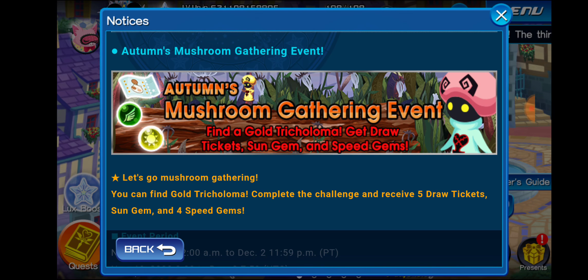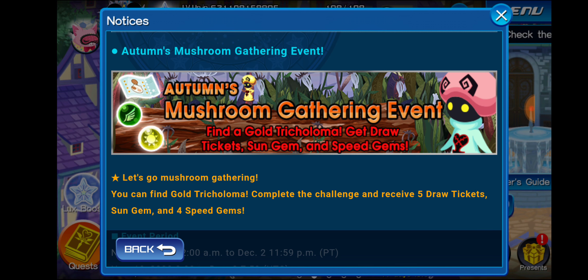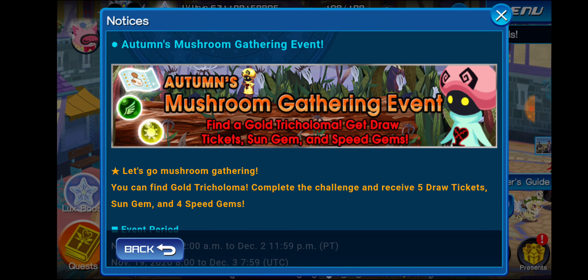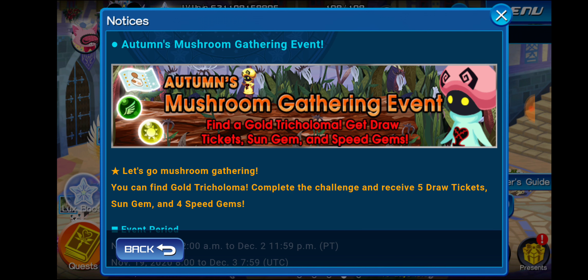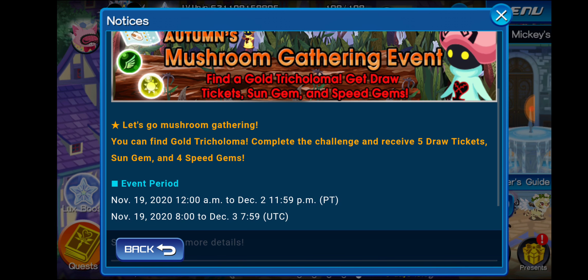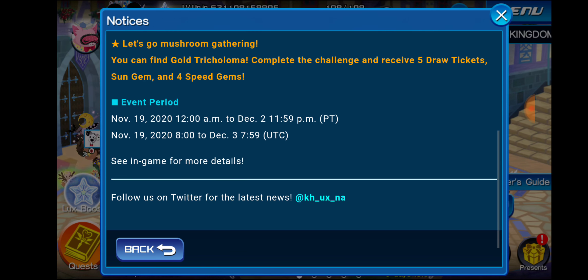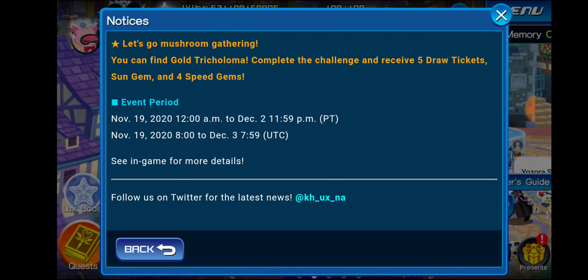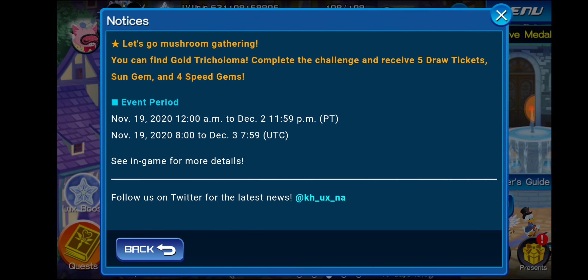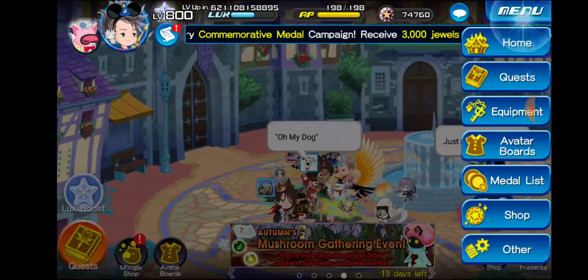There's also an Autumn's Mushroom Gathering Event. I love how they keep saying it's autumn even though it's literally winter — we've had snow for the past month and a half in my city. Anyway, Autumn's Mushroom Gathering Event: find a gold tricholoma, get draw tickets, sun gem, and speed gems. You can complete the challenge and receive five draw tickets, one sun gem, and four speed gems. Let's go ahead and try to do that real quick.